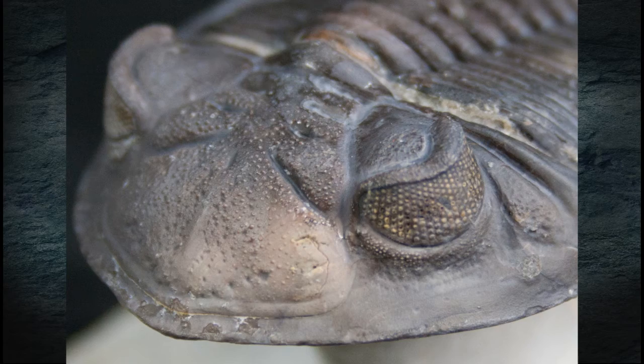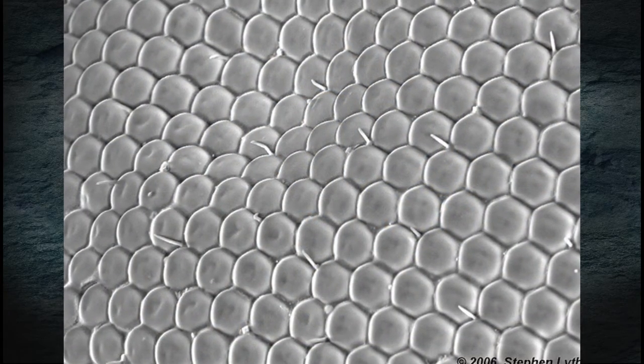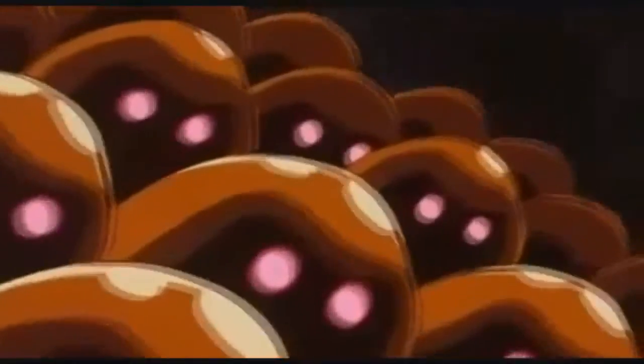Trilobites were one of the first creatures to develop complex eyes. Their eyes are compound and composed of anywhere from 1 to over thousands of calcitic lenses. The Pokémon Venonat clearly has compound eyes. Perhaps the glowing red eyes under Kabuto's shell are similar to Venonat. The eyes on the top of Kabuto's shell are likely just single lens.